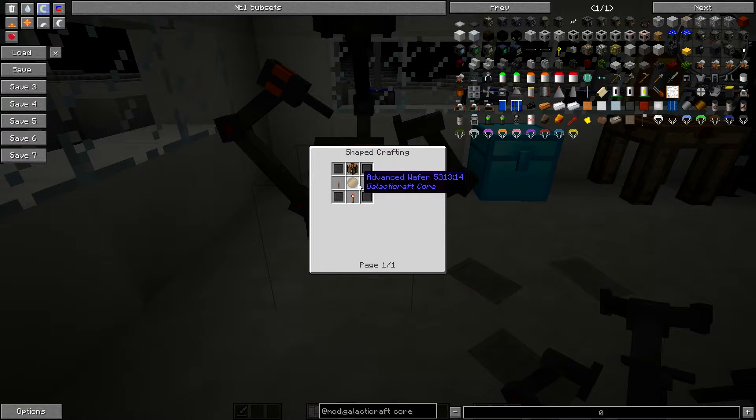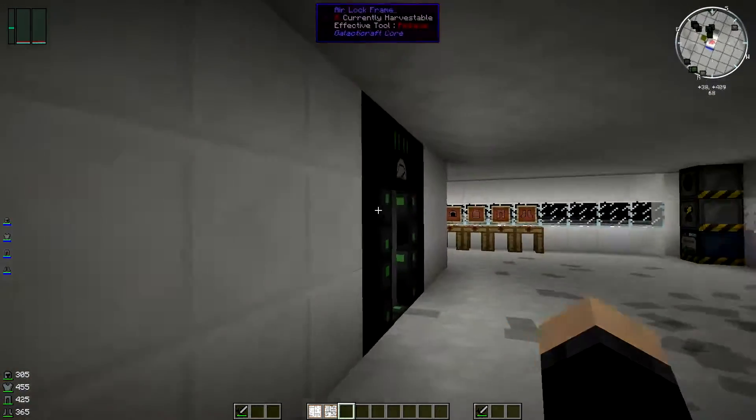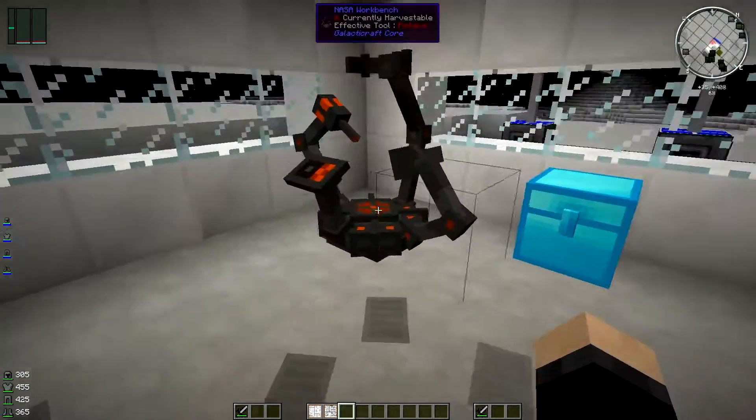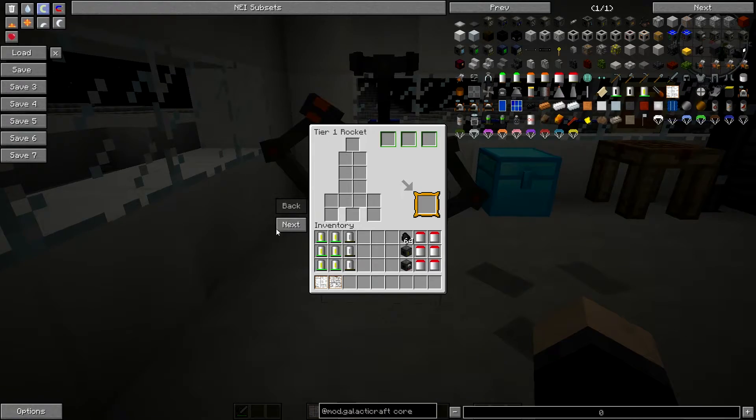It's four compressed steel, an advanced wafer, two levers, a redstone torch and a crafting table. So they're fairly simple to make. You could probably make these up on the moon if you bring your resources up with you. But yeah, you need to make one of these and basically all you're going to do is use this interface here where we made the tier 1 rocket.